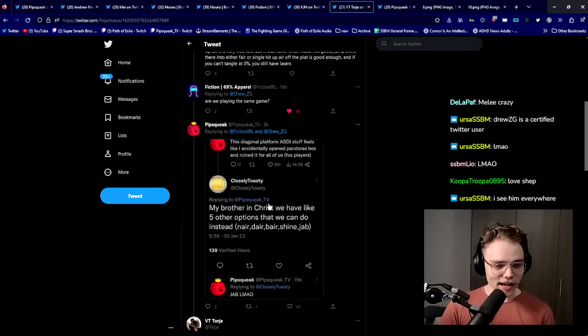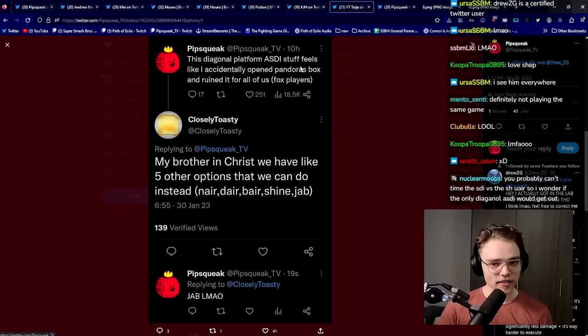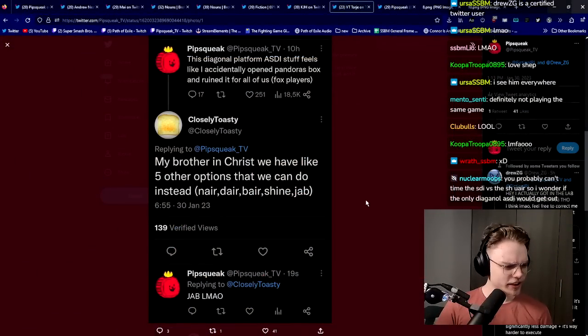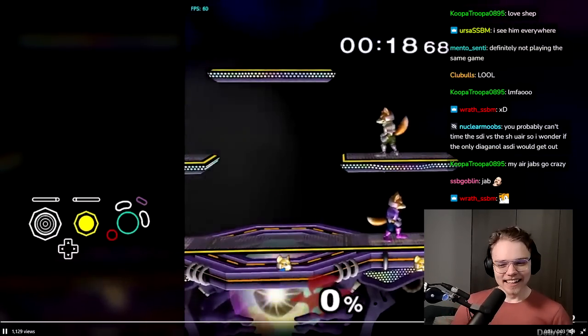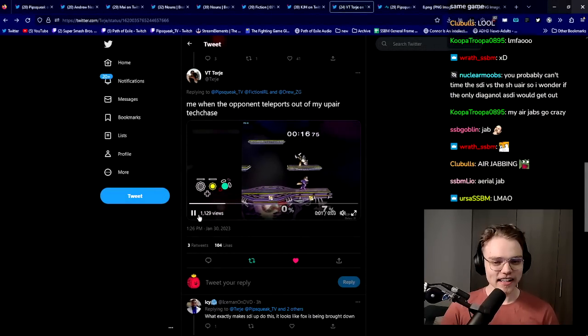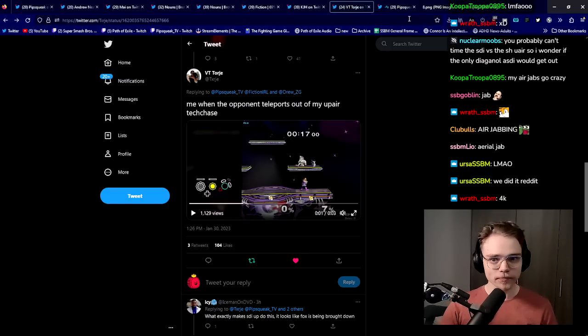I wrote: 'This diagonal platform ASDI stuff feels like I accidentally opened Pandora's box and ruined it for all of us.' And someone replies: 'My brother in Christ, we have like five other options we can do instead — nair, dair, bair, shine, jab.' Me when the opponent teleports out of my upair. We got him. We solved it. You might have thought this was a technique that would make Fox worse and give people counterplay against him. But it turns out all you have to do is press jab.